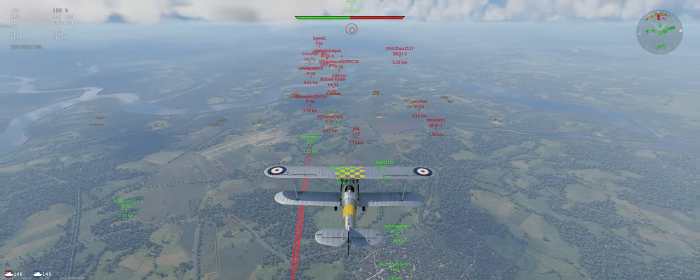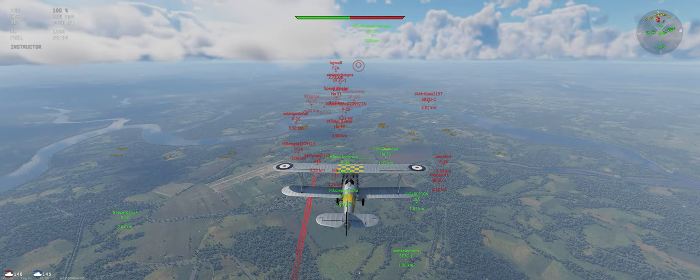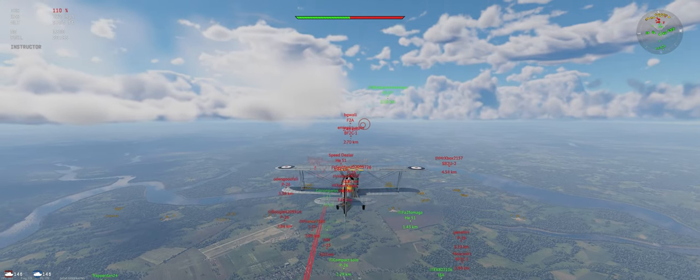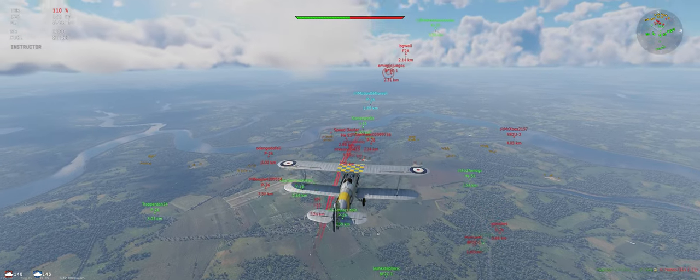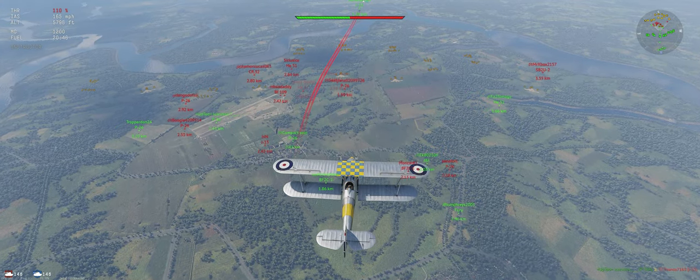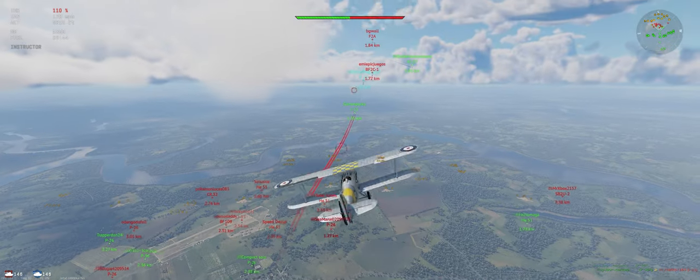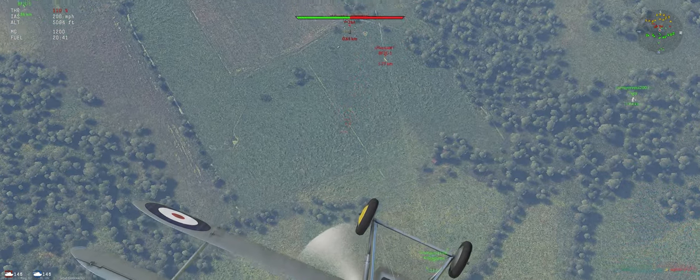All right, what do we got? A few climbers on their side. I'm seeing more people climb at 1.0 — it's interesting. F2A we definitely want to stay away from; I love that aircraft, it shreds. All right, P-26 below us — let's dive on him, we'll have the energy advantage.